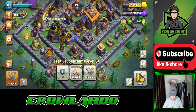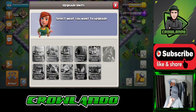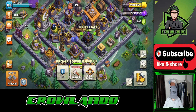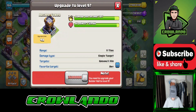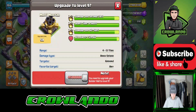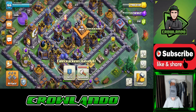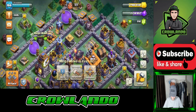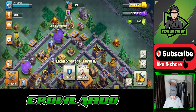Level 8 star laboratory — and if you look at the research you can see everything is level 16, so that's max for the level, that took a while as well. We've got three level 8 archer towers — that's max. A level 8 multi mortar — that's max. Another hidden tesla, firecracker level 8, firecracker level 8, firecracker level 8. We've got another double cannon and a guard post level 8.